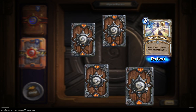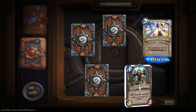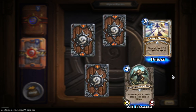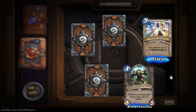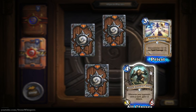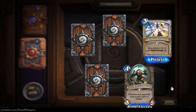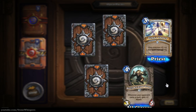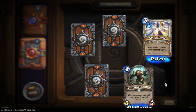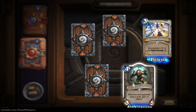And we have our next uncommon card here. It's a Burly Rockjaw Trog - whenever your opponent casts a spell, gain plus two attack. Four mana, three-five card. That's a good trade card. I can take out a couple of three-cost minions, and potentially your opponent could also buff it.